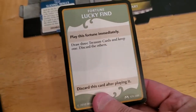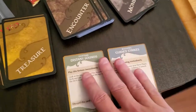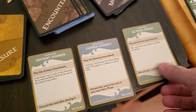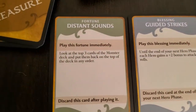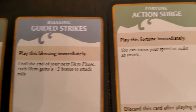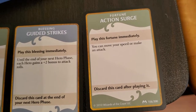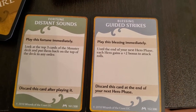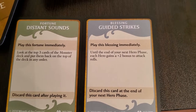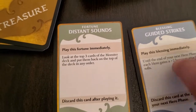Lucky Find: draw three, keep one — we've seen that before. These all look terrible; fortunes and blessings just rarely do anything. Look at the top three — until the end you can move your speed out. These are all junk, this doesn't help at all so that gets discarded. Until the end of your next hero phase each hero gains plus two on attack rolls — we'll use this one.